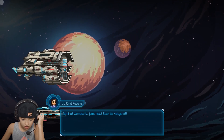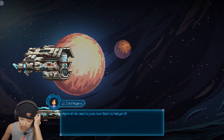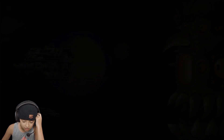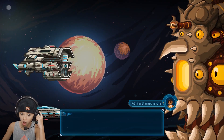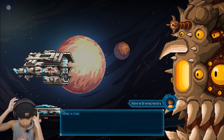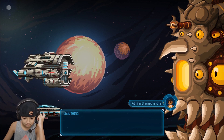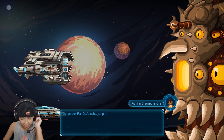We're being surrounded. Admiral, we need to jump now — back to Halcyon 6. What is that thing? Jump now, for goodness sake — jump now!